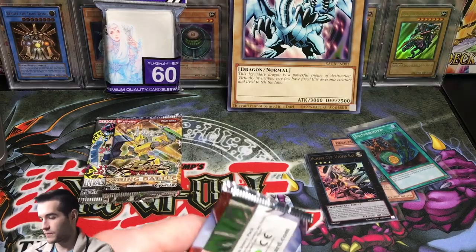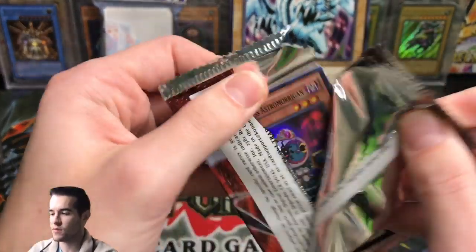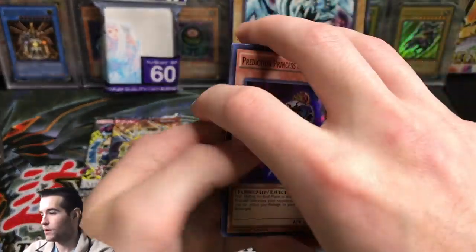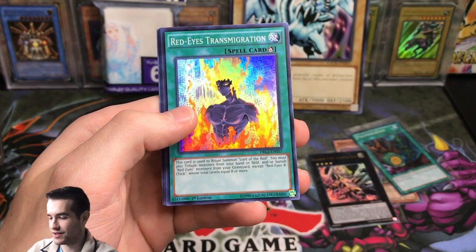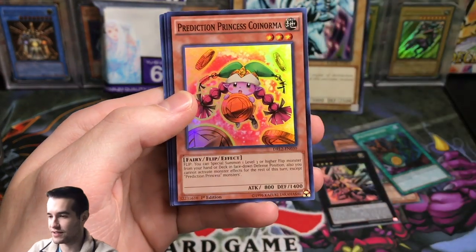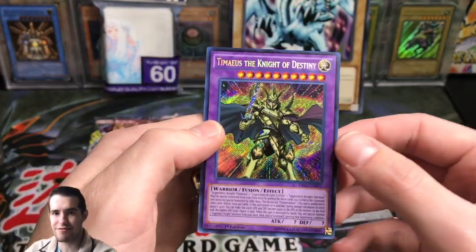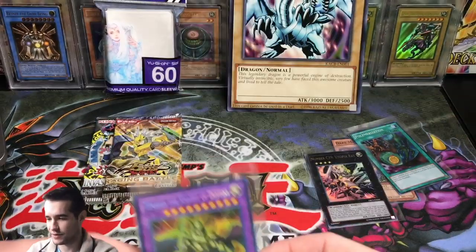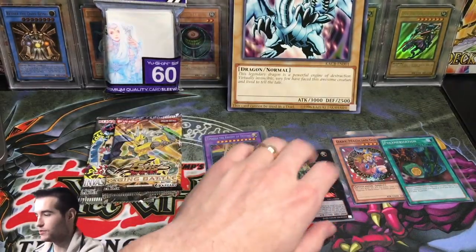Let's get into Dragons of Legend 2. Can we get a Mimicat, Toon Kingdom, something like that? Prediction Princess. Look what it is — Dark Dragon Ritual and Tamias, the Knight of Destiny. Gotta love Tamias. That is epic artwork right there. Not bad pulls so far, we've done okay.